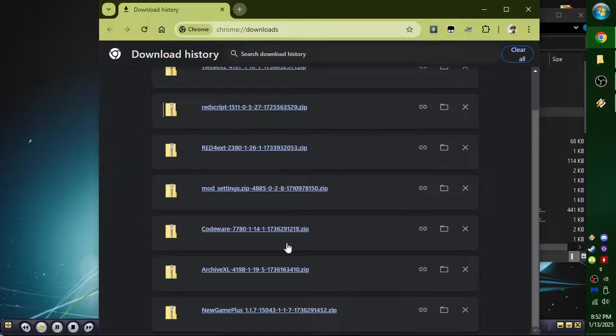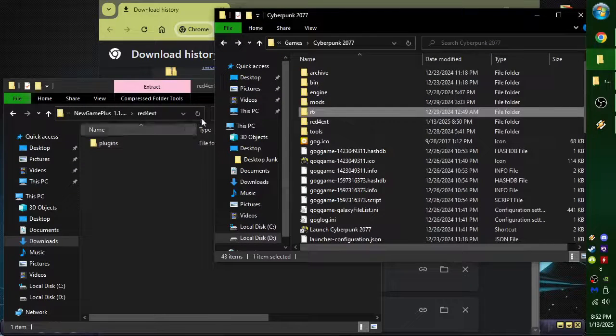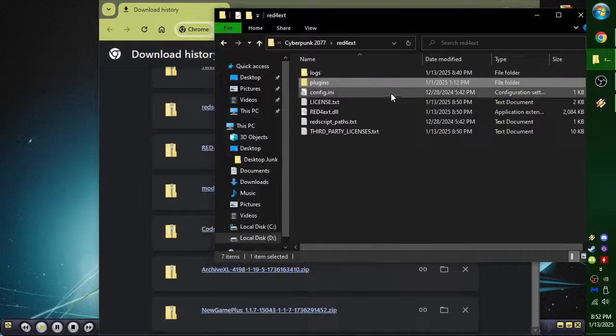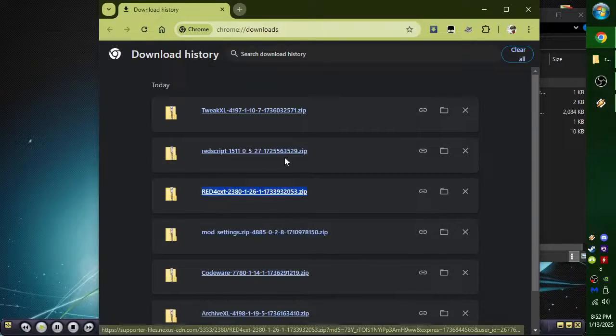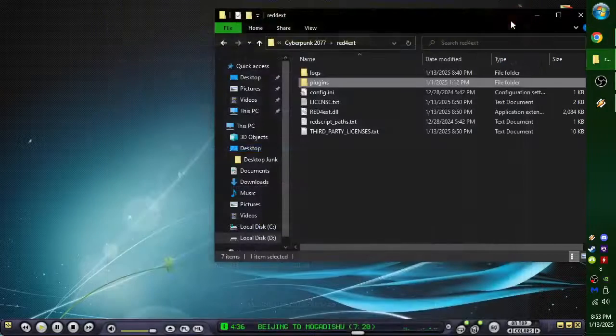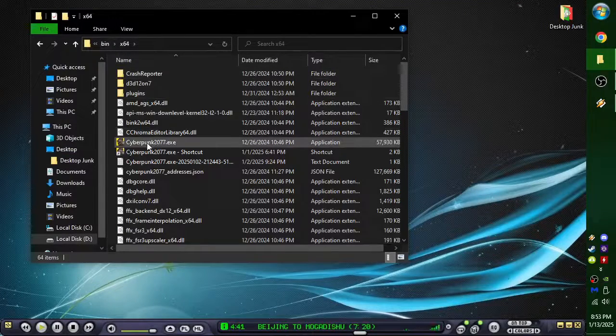Now we need the mod itself. Red4ext — just drag and drop. So the install order is: get Red4ext first, then RedScript, then Codeware, then Archive XL, TweakXL, and Mod Settings. Then put New Game Plus in. Then we go back to the root folder, and bin, x64, and there's your EXE. It's going to take forever because my PC is not very good.